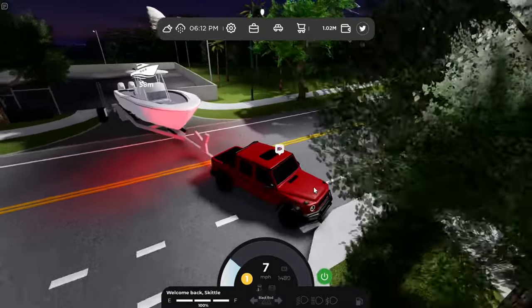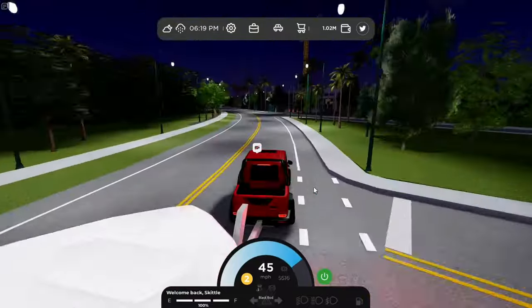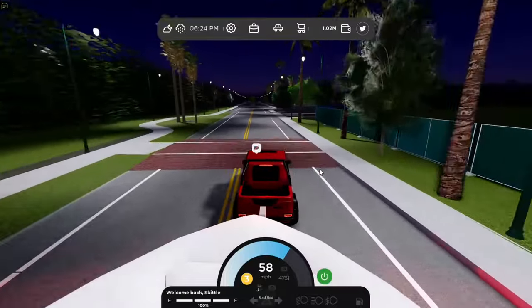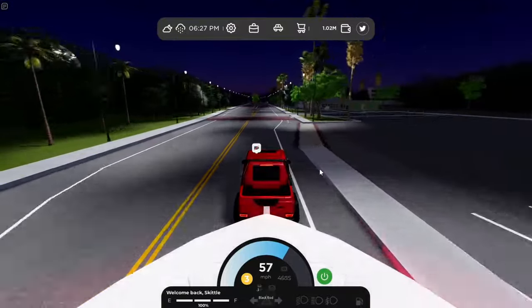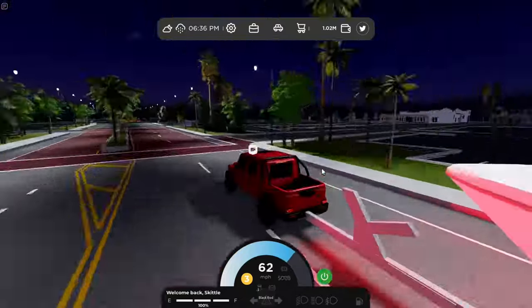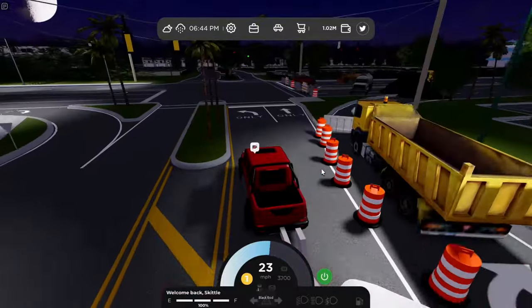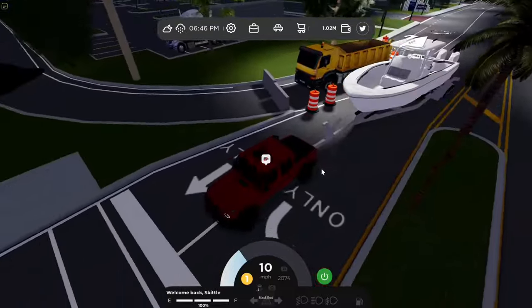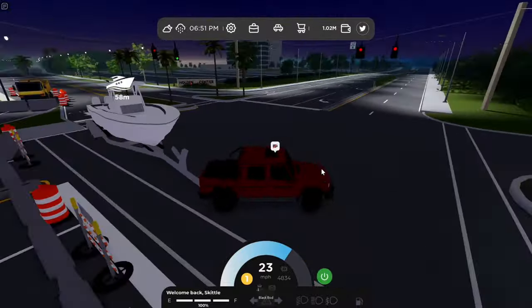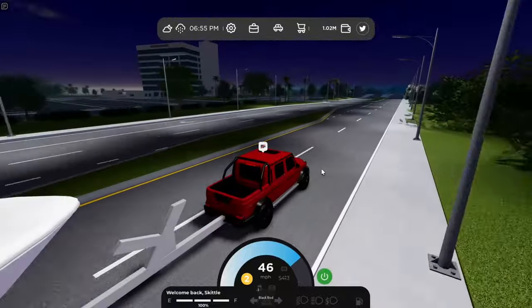Take wider turns when hauling a big boat — small boats and jet skis shouldn't be a problem. Now we're making our way back to spawn, basically the same route we came. Turn at this ramp, then at this turn don't cut it sharp if you have a big boat. Take the farthest path possible so you don't clip the curb and have to back up.